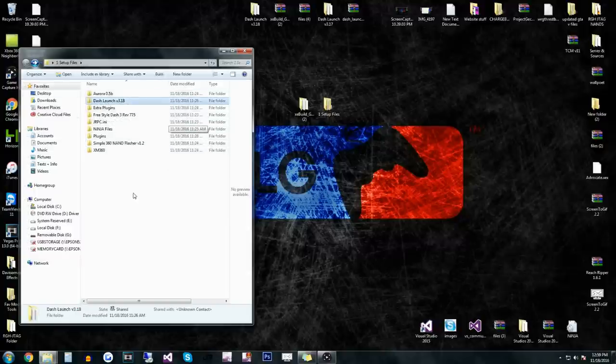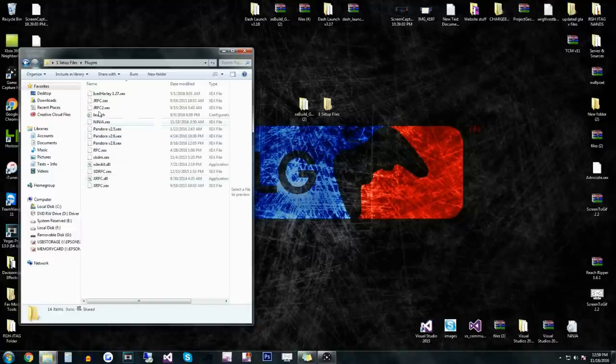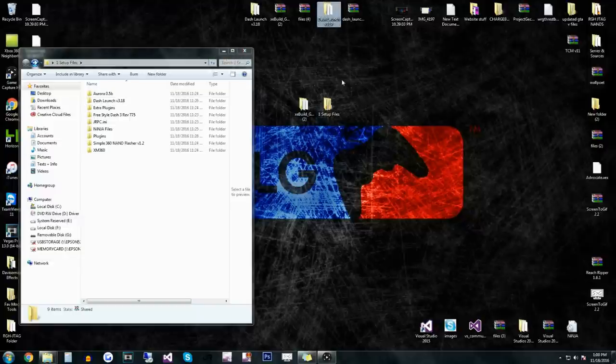I have Dash Launch 3.18 — I don't think it's the official release, I got it off another channel — but it has the latest Ninja update and everything you need. Even if you don't have Dash Launch 3.18, it doesn't matter, because once you build your NAND with this, XC Build builds Dash Launch into your NAND. So it doesn't really matter what Dash Launch version you have.